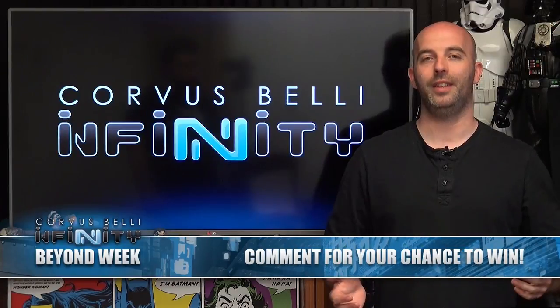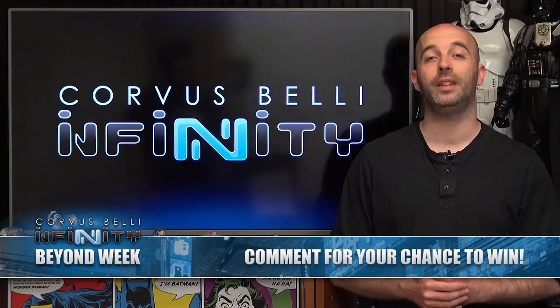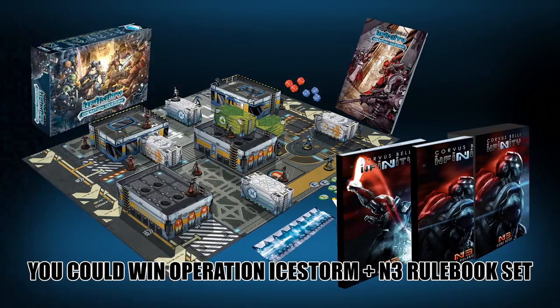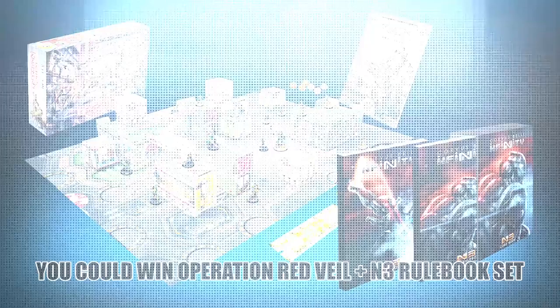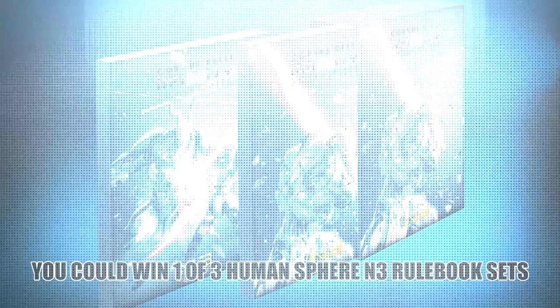Hi everybody. This week on Beasts of War we are going beyond Operation Ice Storm and Operation Red Veil as we look at the expansion sets for both of these two-player starter sets for Infinity. Plus we have some amazing prizes up for grabs, including the Operation Ice Storm and Operation Red Veil starter sets combined with the N3 rule set, plus 3 copies of the Human Sphere N3 rulebook. Get your comments in on any of the Infinity content this week on Beasts of War, Facebook, or YouTube for your chance to win. Winners will be announced in an upcoming Weekender.